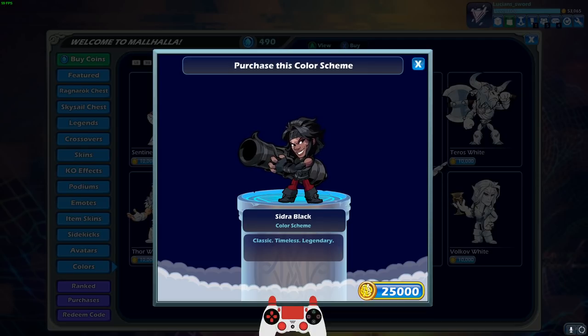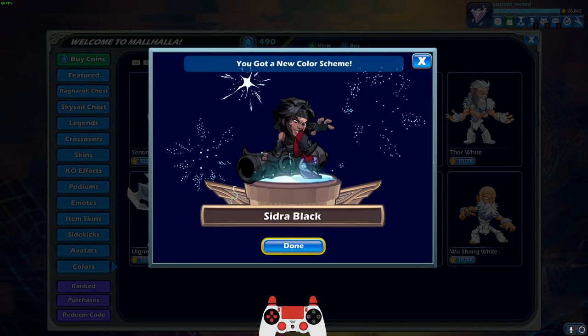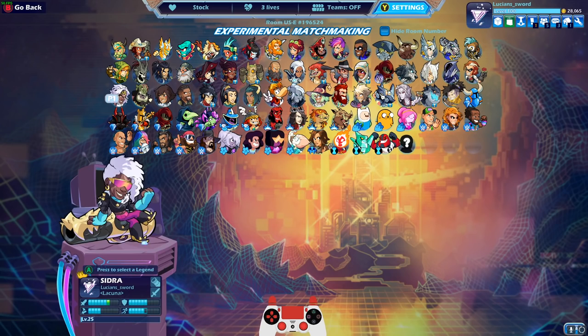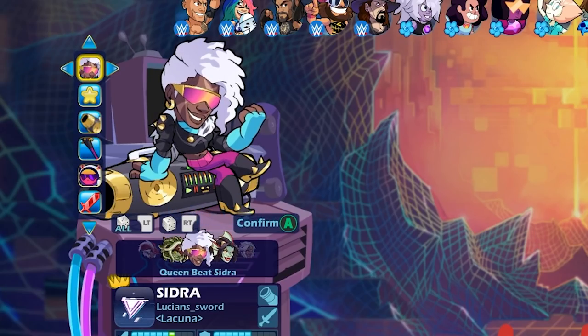Classic, Timeless, Legendary. A lot of people were giving me a hard time because Sidra came out like two years ago and I'm just now getting her black colors. But you know, there's a lot of legends in this game and I like playing most of them more than I like playing Sidra. She is a really good legend though, I'm not trying to hate on her. I also like the fact that I got the Synthwave skin for Sidra before the Synthwave Battle Pass was even a thing — this skin came out like years ago as well.